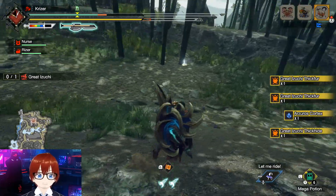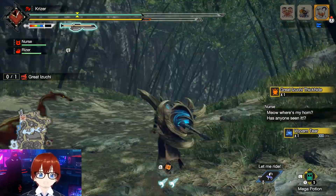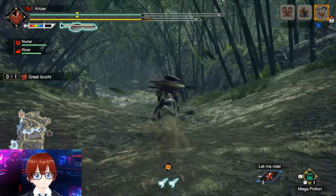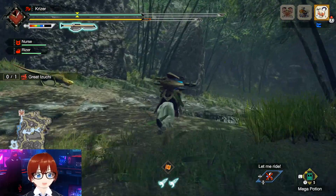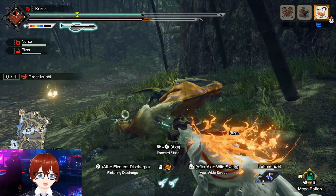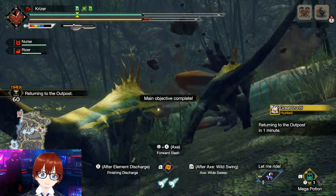I'm waiting for the monster to fall asleep because since we've built up our elemental gauge, we can run up and fire off the phials by latching onto it. I don't want to waste time sharpening despite having grinder, because the monster should be sleeping now — and it is. So we're switching to blade mode right away, hitting X+A to latch on, firing off a charged phial attack, which is probably enough to kill the monster. And it is.